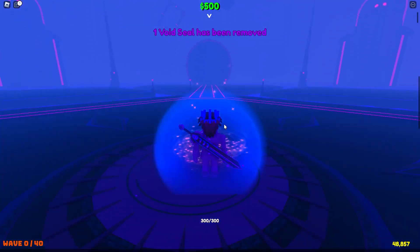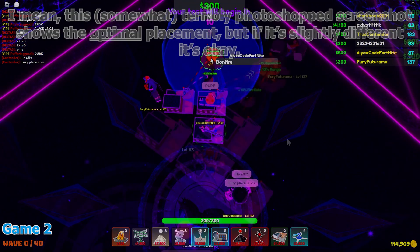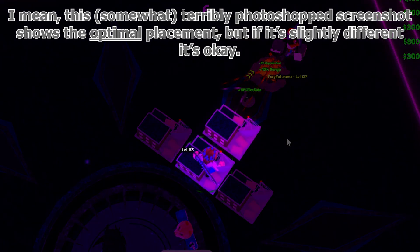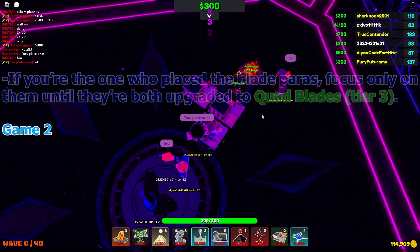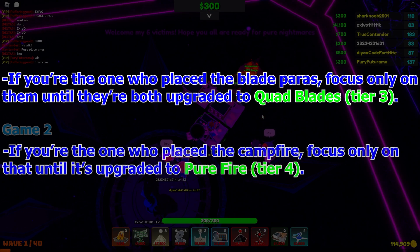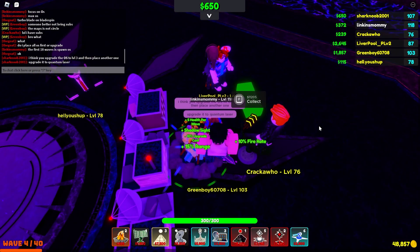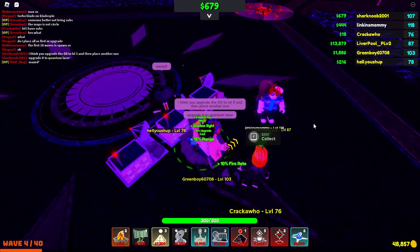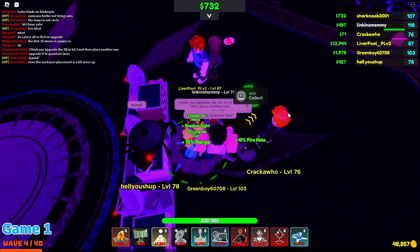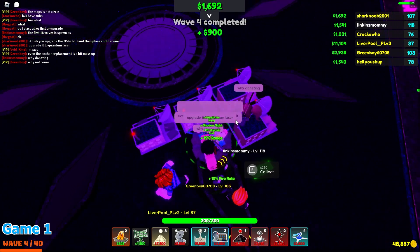Once in the round, the player with Blade Para needs to place them in opposite corners and upgrade them to sharper blades. Four other players need to place Orbital Satellites, or at least with two positioned so the last player can correctly place a Campfire. Then the round can begin. The player doing the Blade Paras needs to focus only on them until they're both upgraded to quad blades, and the player who placed the Campfire needs to focus on only that until it's upgraded to pure fire. After each of those two players finishes, they can begin placing Orbital Satellites with everyone else. Someone should place an Enhancer after about two to three waves into the round.